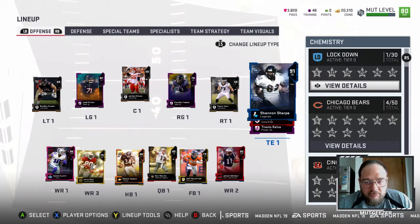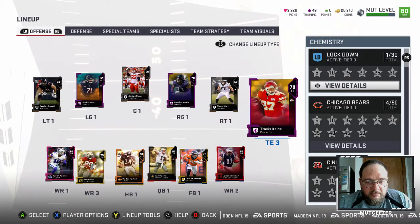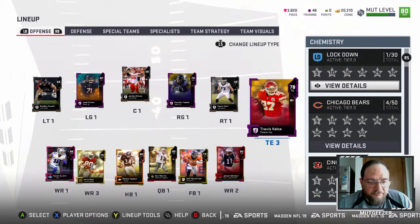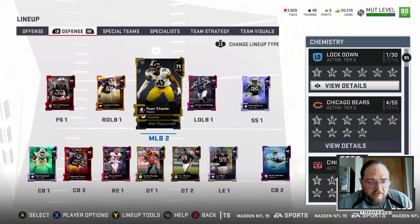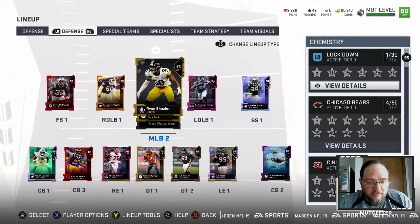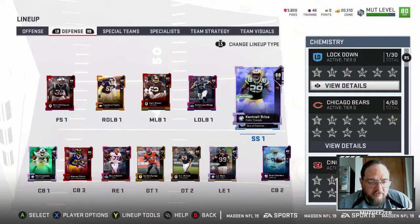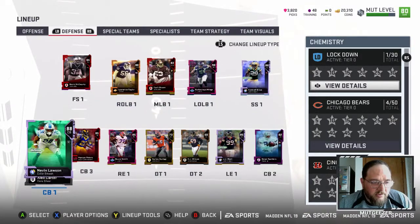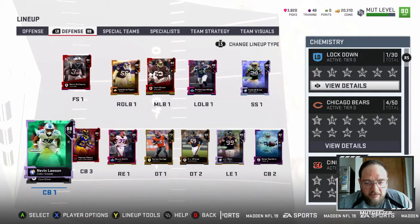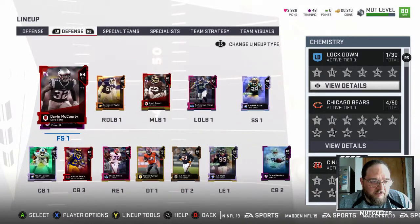We pulled Shannon Sharp out of a pack and started powering up Kelsey. On defense, we started using Shazier a little bit, trying to build up his stats, but he's still a little too slow. So we pulled Kentell Bryce, pulled Mingo, and pulled Lawson out of a pack. We started upgrading Dion and pulled McCourty out of a pack.